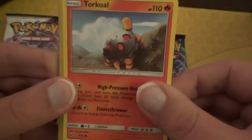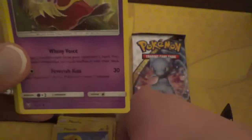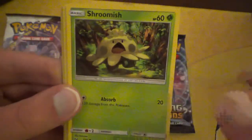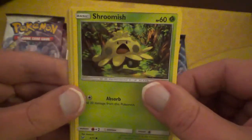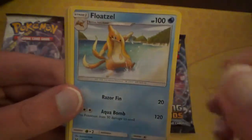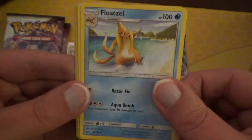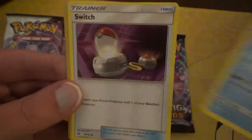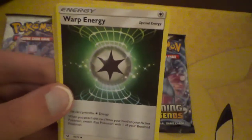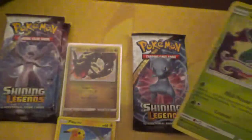Turtwig! Pikachu! I always like that Pikachu. We have a Jinx, Shroomish, and a Minen. There's a Fultzel — uncommon. Switch and a Warp Energy. Reverse Holo this time is a Carnivine. And we have a Holo Garchomp — very cool.